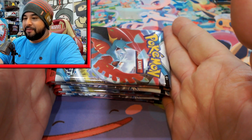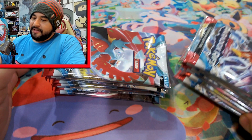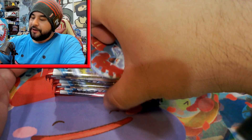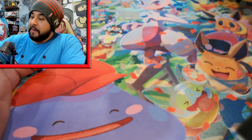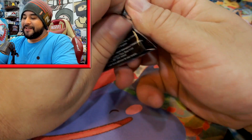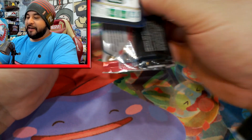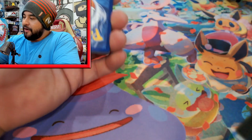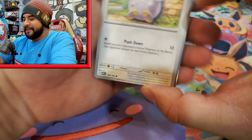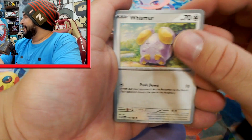So this pack here was the Glade one and this one is the Salamence one. My bets are on Glade, so I'm going straight for the Glade first. Up until now, opening Paradox Rift, I'm probably about 27 cards away from Master Setting Paradox Rift.